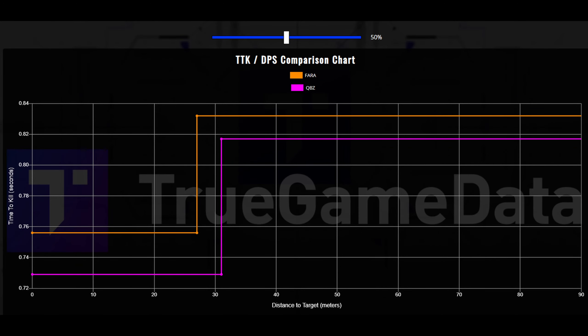In this chart, I've set it up so that we include 50% of the aim down sight time for each weapon into the time to kill — meaning you're in a close or medium range situation, somebody just popped out, and you both ADS at the same time. We can see that the QBZ comes out significantly ahead, about 200 milliseconds difference at close range and about 100 milliseconds at long range. So if there's any sort of gunfight going on, the QBZ might be the way to go.